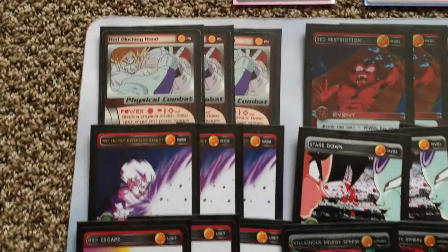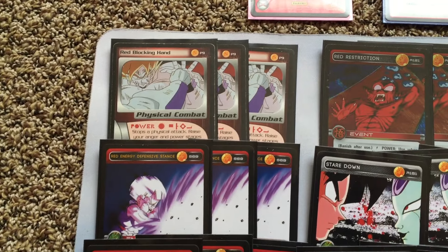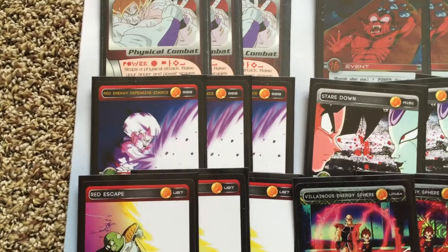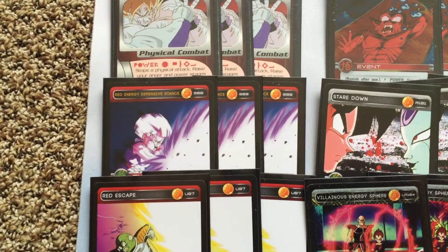We'll start with my Defense — the Red Blocking Hand, Physical Block. I would consider that a staple in every Red deck at this point; it's really good. Red Energy Defensive Stance I'm running because of the Endurance and the Auto Anger, but you could probably get away with running Red Hop — I like the Auto Anger in this Red build.